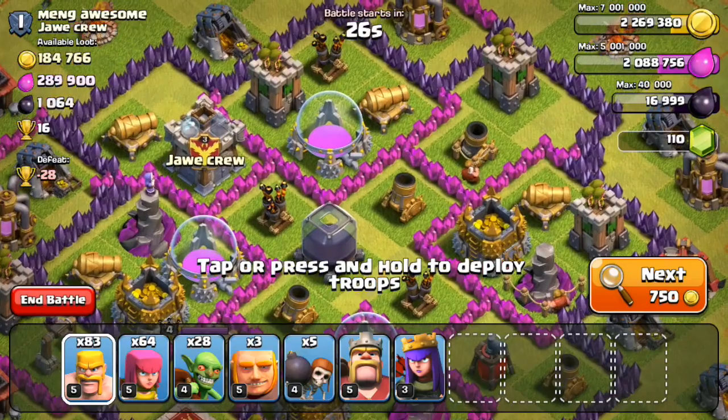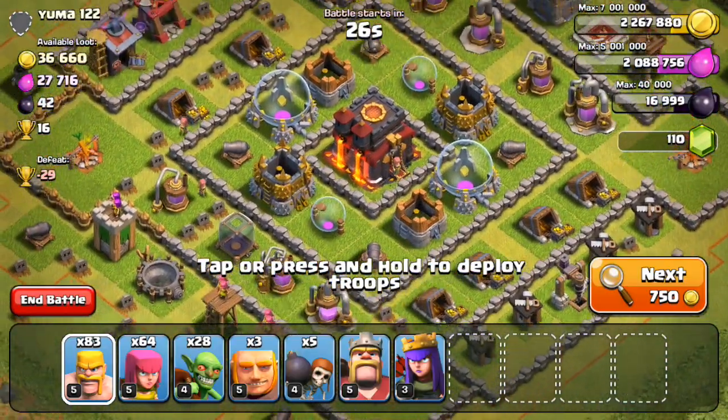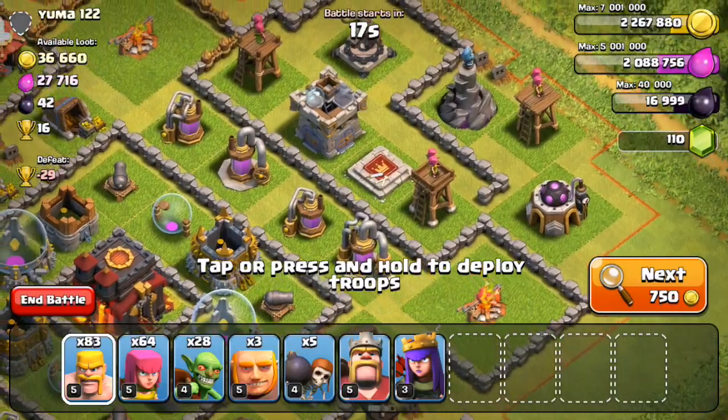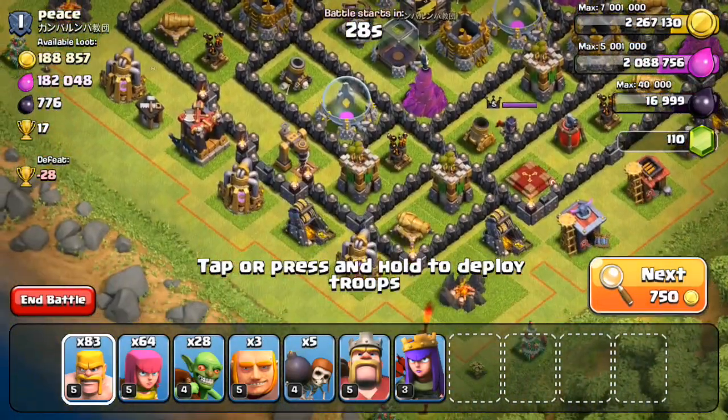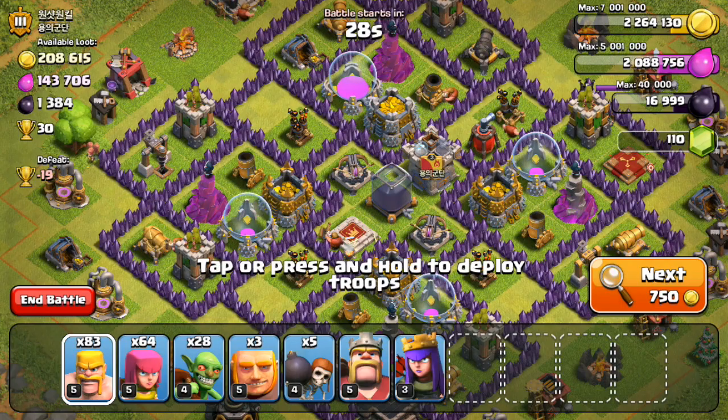This guy would be good if he had his collectors outside. This one has too much defense. This would be really hard, not going for it. This one has a ton of dark elixir if you're farming that. This guy is a town hall 10 with level two walls — incredible. When I see less than 100k loot I skip it automatically. All inside the storages — skip.